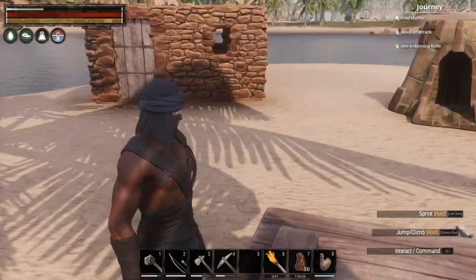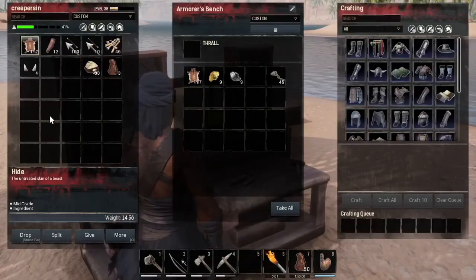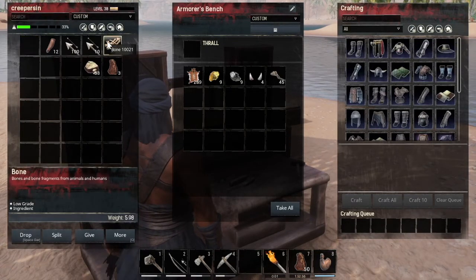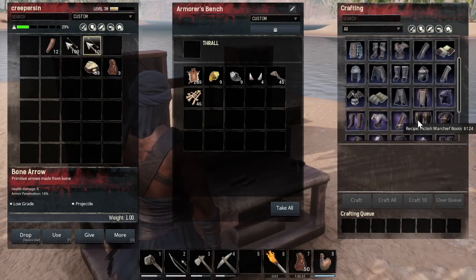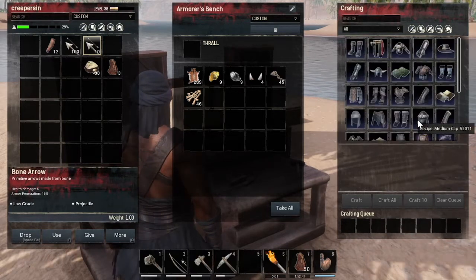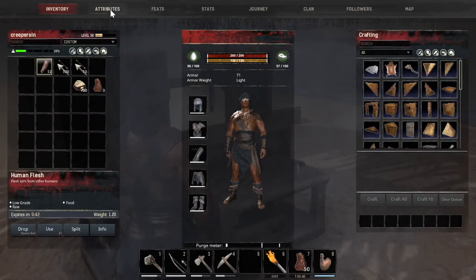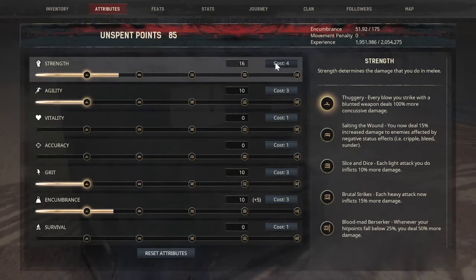Where's my armorer's bench? Oh, it was right next to me. Let's get rid of that, and that, and that. I would love some Darfari armor — I don't think I can make that yet. Let's get into our attributes and build ourselves up a bit. Let's just keep going and see how far we can get.